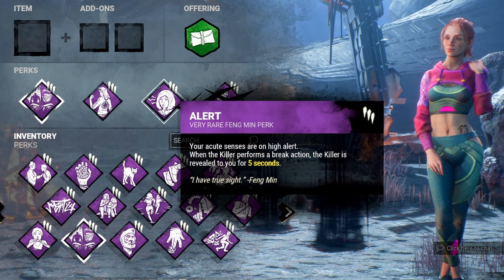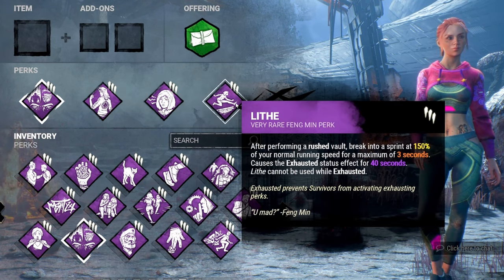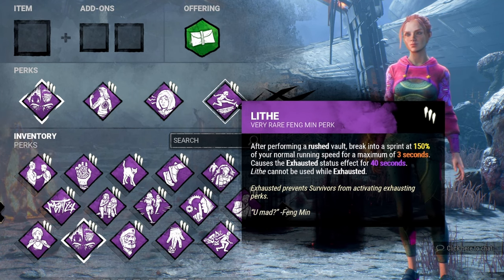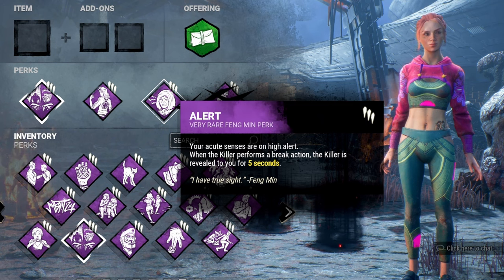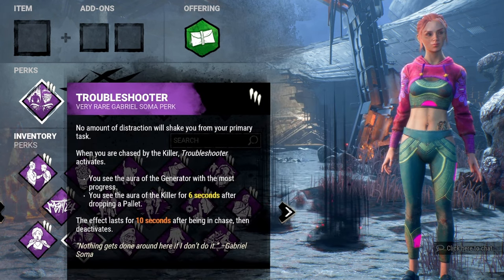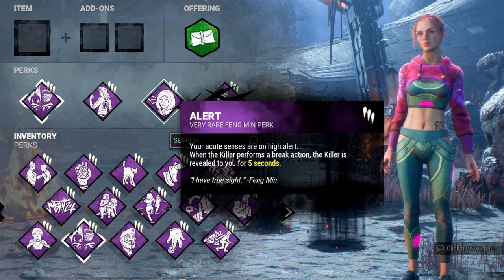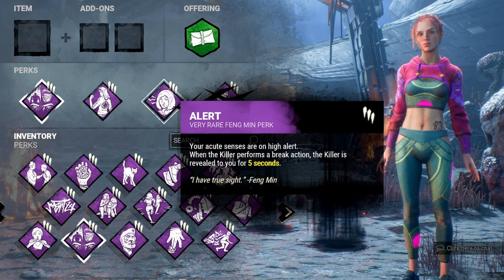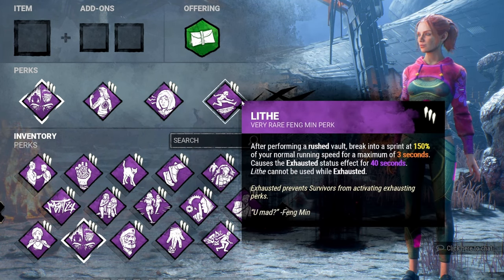Lithe rounds out the Pallet build — if you get a pallet stun on the killer, vault the pallet and run the opposite direction. The killer will likely chase you and won't break the pallet, so you can come back and pick it up later. You could swap Alert for Windows of Opportunity for easier pallet and vault tracking, but I'd recommend Alert given the synergy with Troubleshooter.